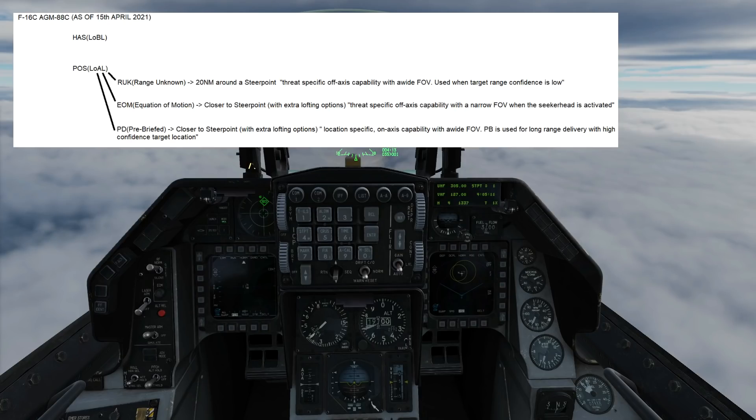With RUKE, we can fire at the SAM when we're not pointing at it and when we're not sure of the distance. EOM is a threat-specific off-axis capability with a narrow field of view when the seeker head is activated — we can fire off axis but need a higher degree of certainty on SAM range. Finally, Pre-Brief is a location-specific, on-axis capability with a wide field of view, used for long-range delivery with high-confidence target location.